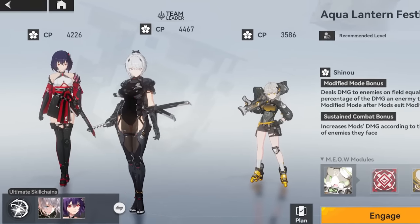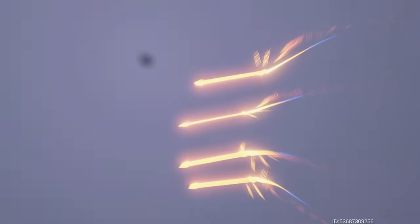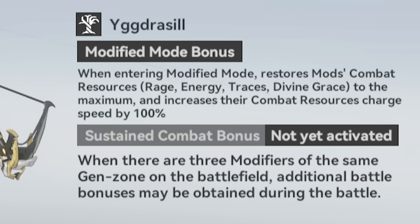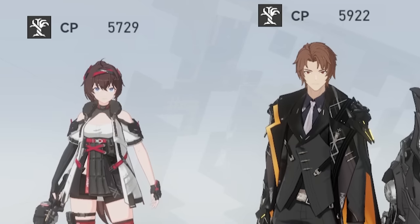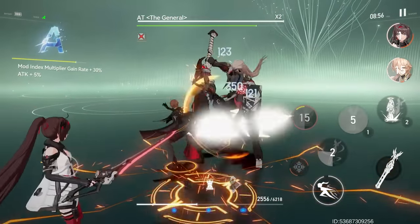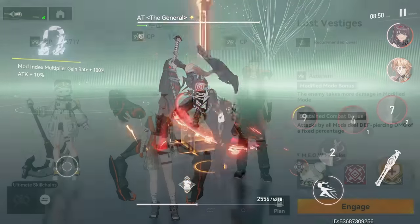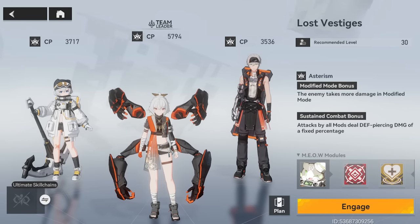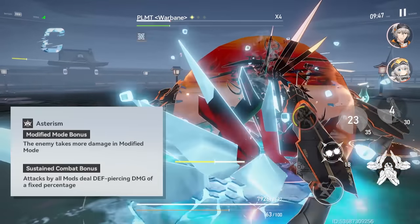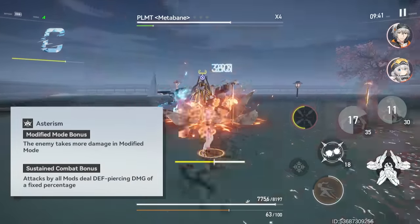Team building in this game is pretty robust. I have three teams right now. In the first team, these two have their ultimate skill chain, but also each character belongs to a different gen zone, and if you put in modifiers from the same gen zone you unlock powerful bonuses. For example, both of these characters are from the Yggdrasil gen zone, so when the team enters Modifier Mode, everyone's combat resources like rage and energy are restored to maximum and their resource charge is increased. I also have another team where all three characters are from the Asterism gen zone, and those bonuses are kind of insane — enemies take more damage in Modifier Mode, and the sustained combat bonus increases all modifiers' defense piercing damage by a fixed percentage.